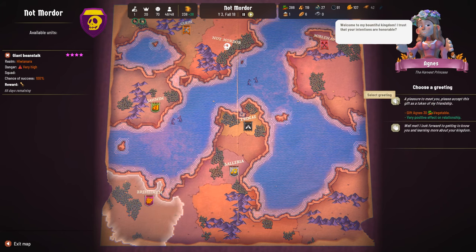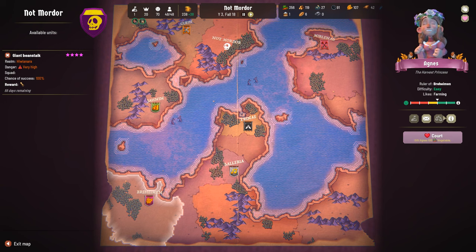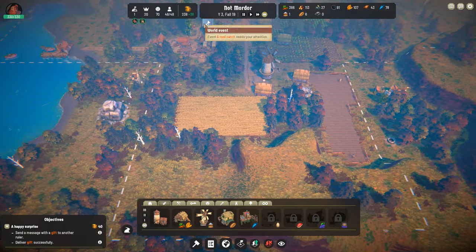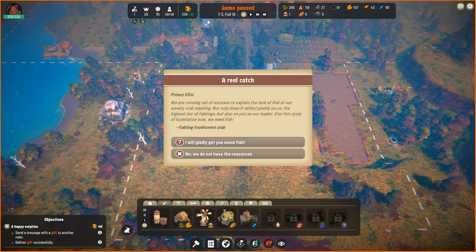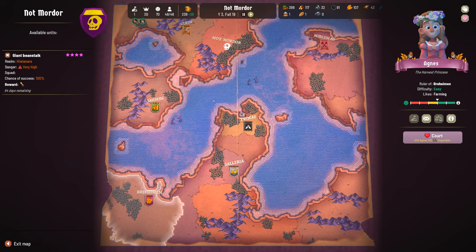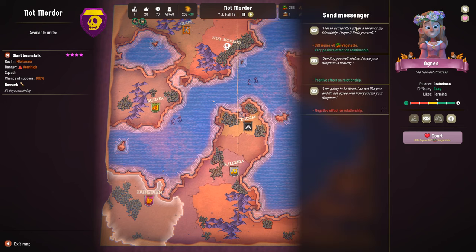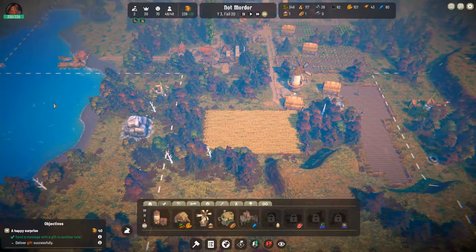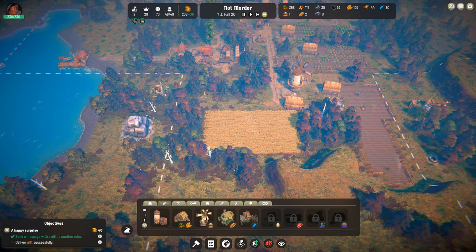Right here is Agnes. I decided I'll go with her — she is the harvest princess and she is probably the easiest to court. You can progress her relationship status with you until you can actually go as far as to marry the other ruler, which is kind of the end goal in the game as of now. I don't think that war is in the game as of 1.0 — I think that will be added on later. Because there is no war right now, not Mordor has to resort to subterfuge to conquer other lands, but once war is in it, I am definitely trying to conquer other realms.